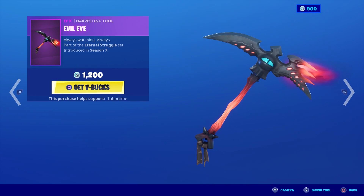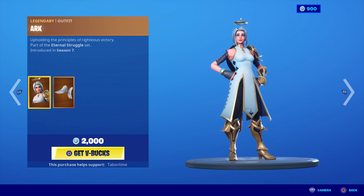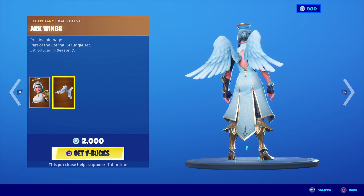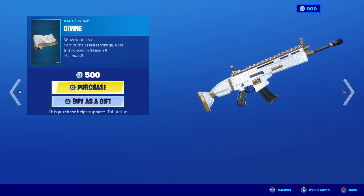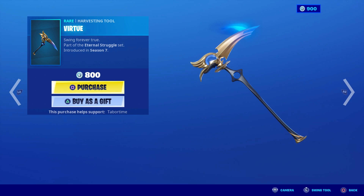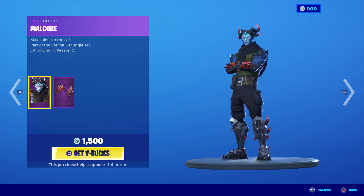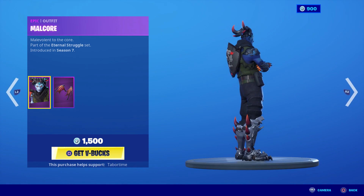This is like a souped-up version of the Vision. Arc is back — she's real pretty and it's a great skin. Jack likes Arc. Divine is a back bling — barely animated. Virtue is back, one of the nicest pickaxes in a while, only 800.